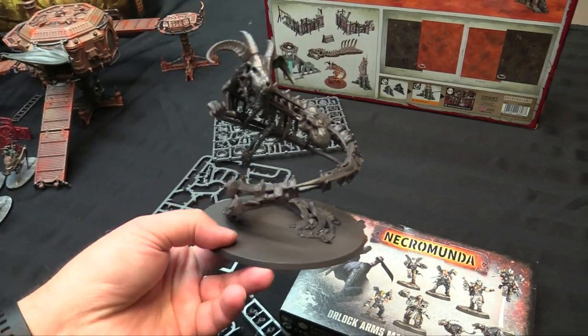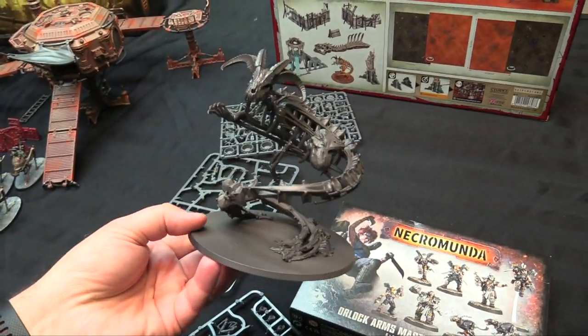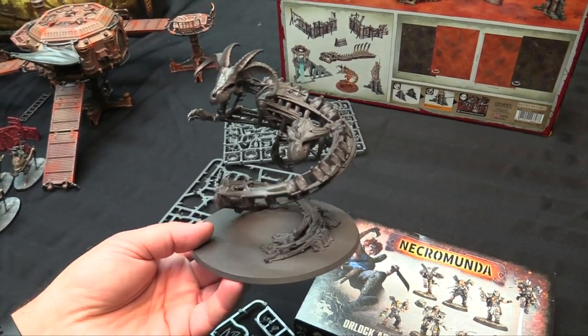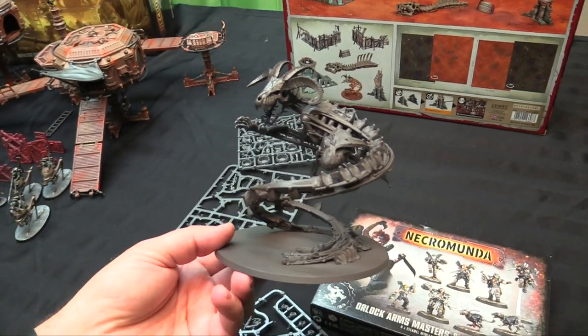Then there's the Incarnate of Gormayne — I'm going to be playing some Age of Sigmar this weekend and I want to try this guy out. I got it all built and primed with a dark nickel color. I'll do some airbrushing on it to get it ready to go — it fits into all my armies, so I'm excited to try it out.